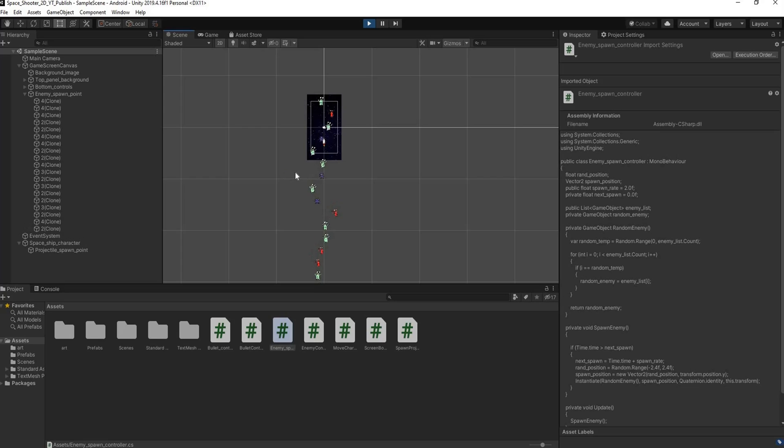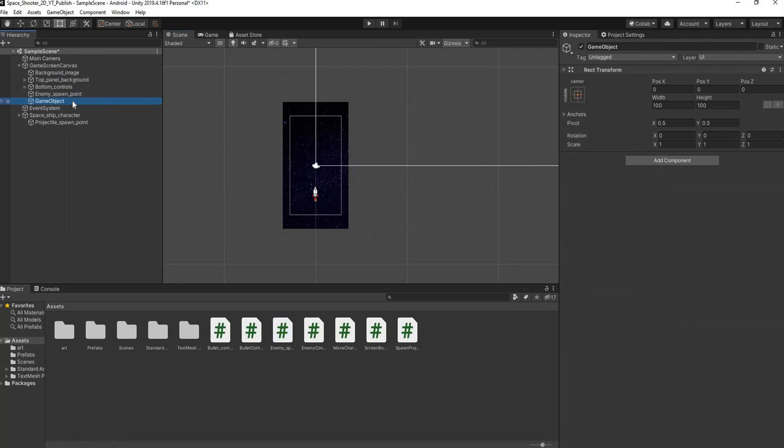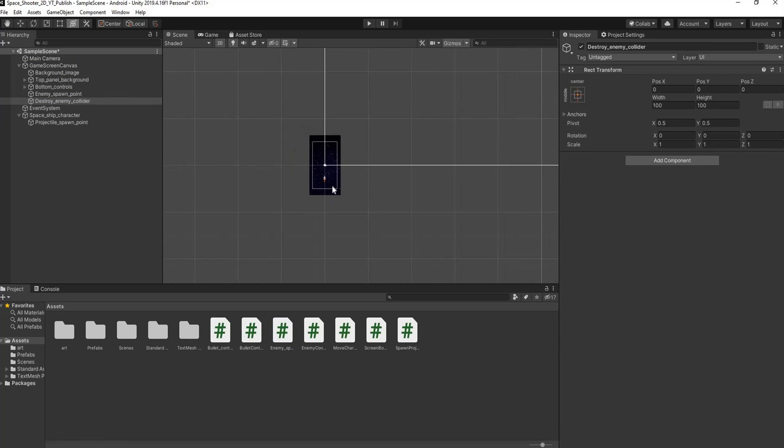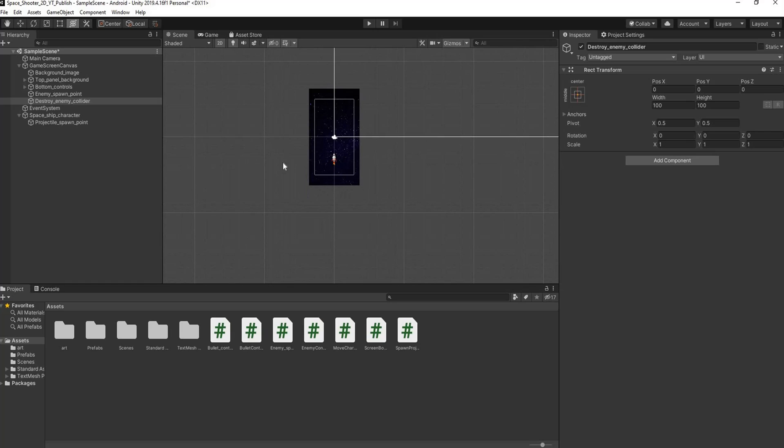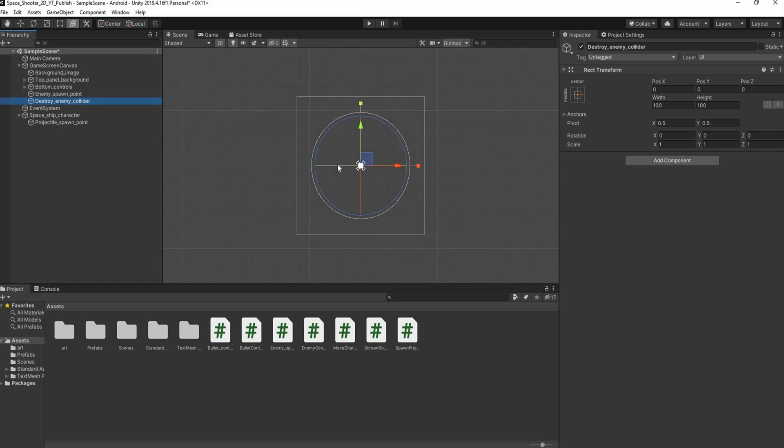What we're going to do is create an empty game object with a collider so that when an enemy hits this collider it destroys the enemy. We could do the same thing as we did with the bullet and just destroy it with time, but let me show you another way. So we're going to create an empty game object and rename it 'DestroyEnemyCollider', then bring it all the way down just underneath the screen.